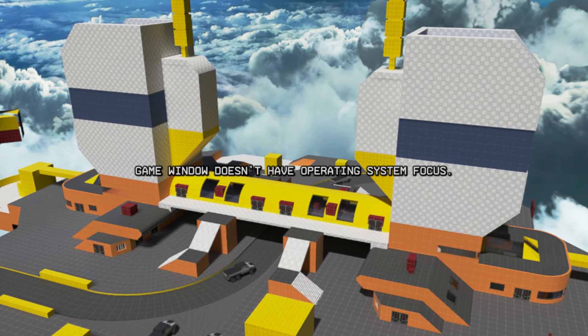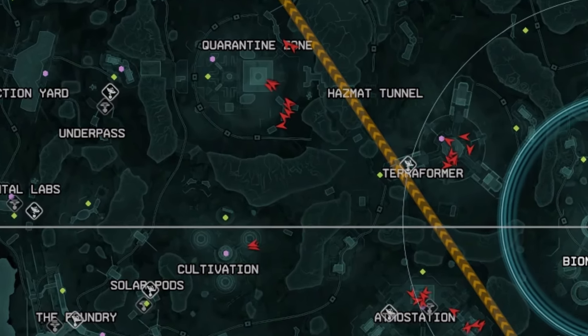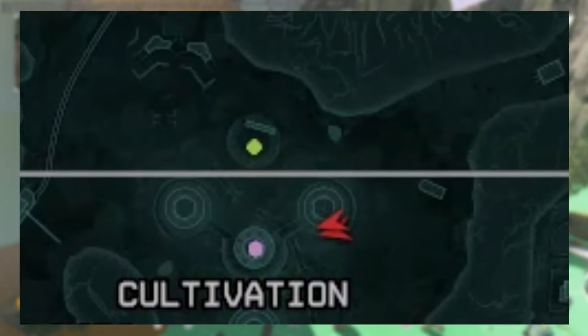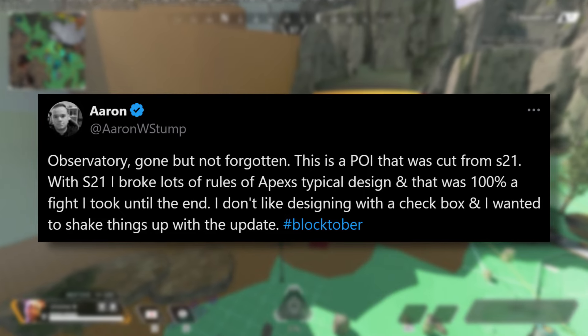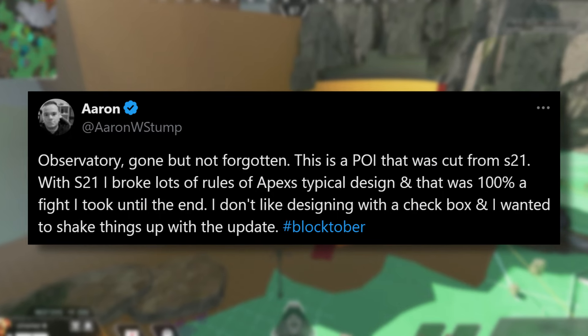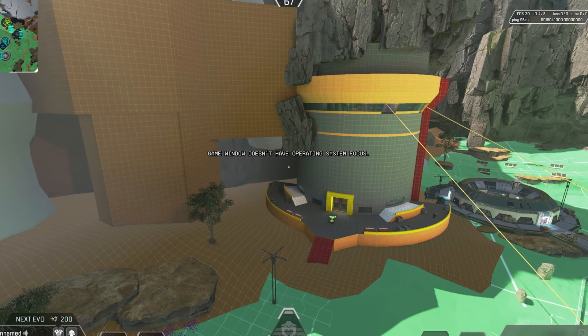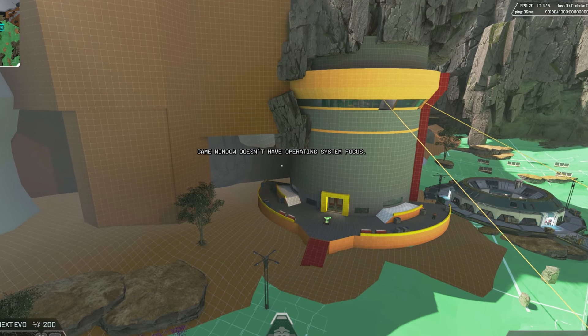Regardless, this is one of the things that got scrapped, but it isn't the only thing. Aaron also showed a POI that was scrapped which was originally going to be placed around the Cultivation point of interest. This area was apparently going to break a lot of rules of Apex, but that's what was fun about it. During development, before it was scrapped, this point of interest was called Observatory, and it was built into one of the existing mountains as a cylindrical lab building.